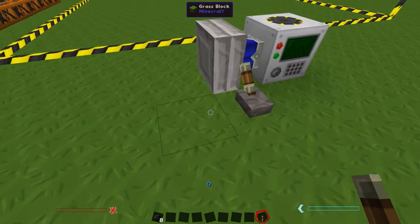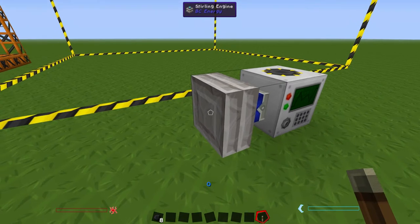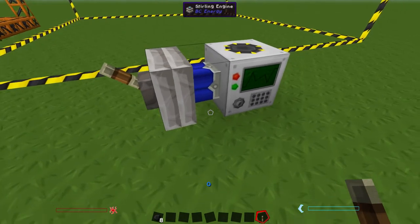You can place the lever anywhere on the ground, or what I like to do is hold shift and then place it on the back. It looks much cleaner.